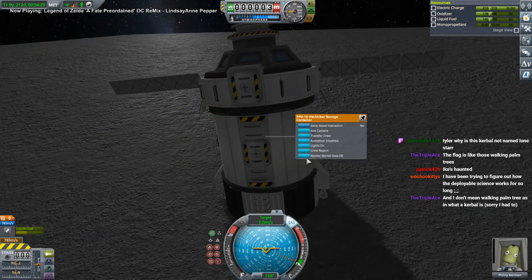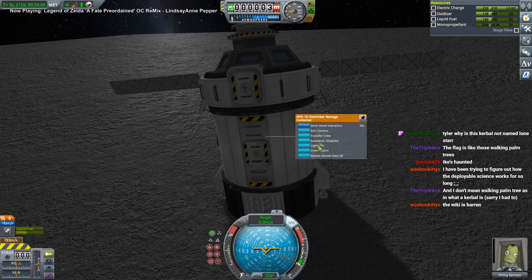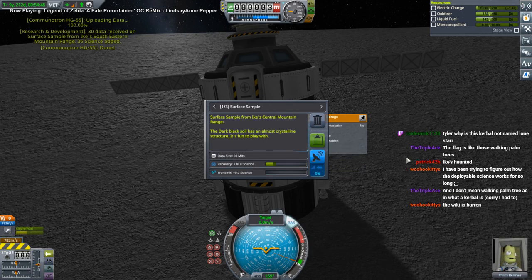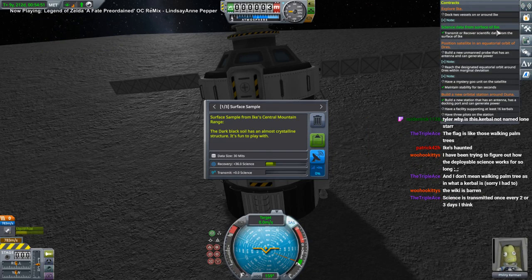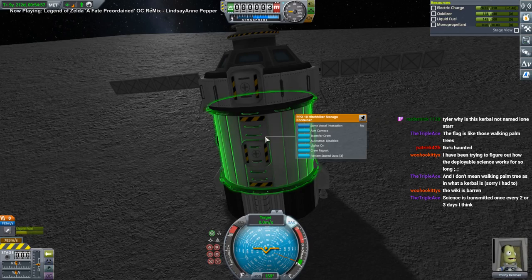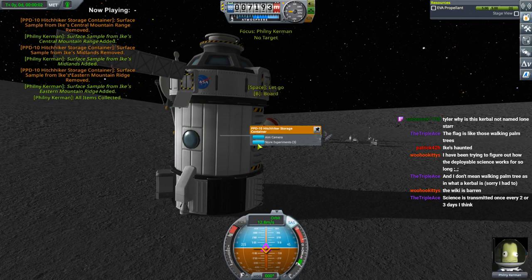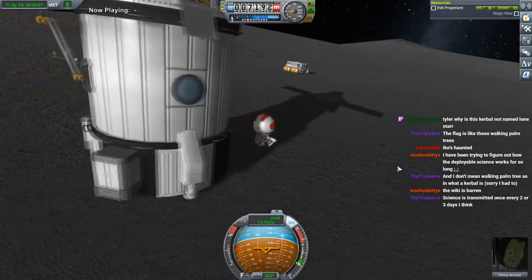I think it's the southern — southeastern one. Transmit that. Barely got that done — that fulfilled that contract. Now we just need to dock two vessels. I'm gonna have Filney take all the stuff from here. We've done a crew report here, right? Yeah. Bring it back up and then we'll get that docking contract.